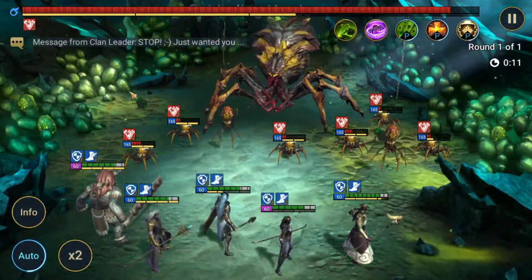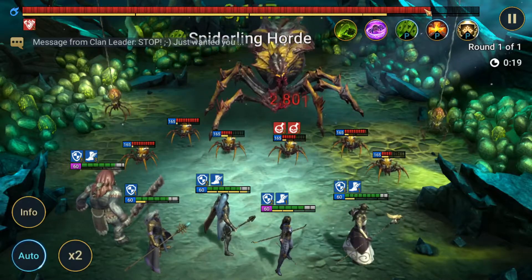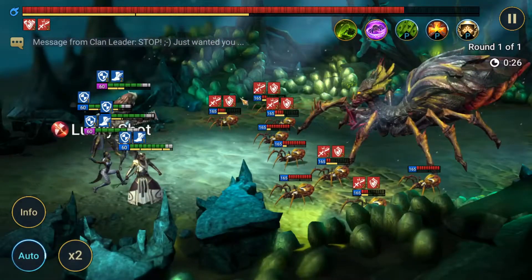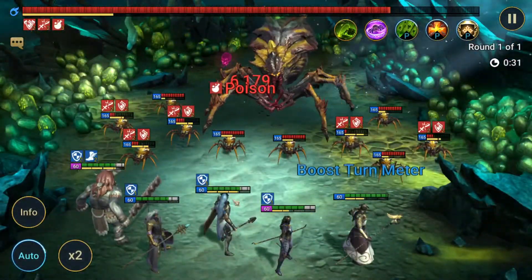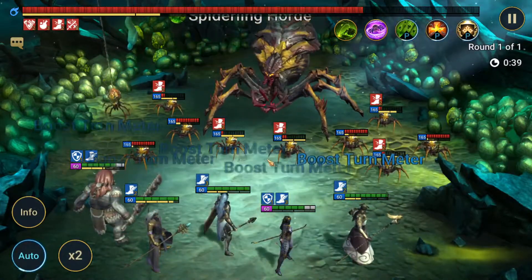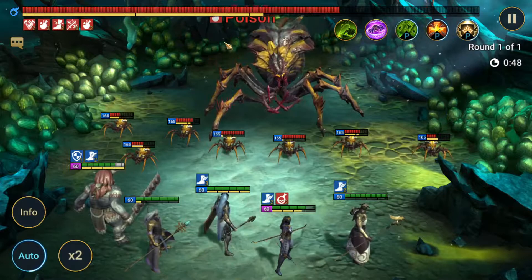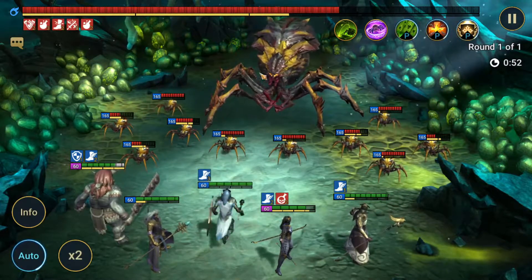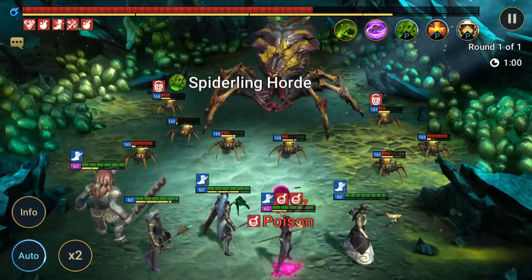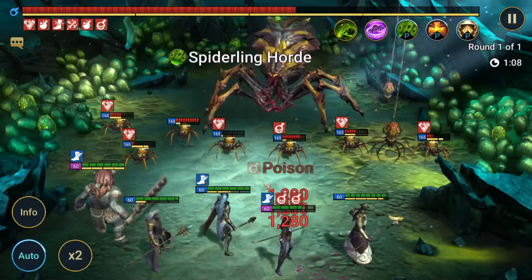I'll let the first couple attacks go through — already some of the spiderlings are dead, and there goes the rest of them. We're just going to continuously knock them down throughout the fight and chip away at the main spider's HP. Tyrell comes in with a little bit of turn meter reduction and Lua takes out the rest. This works a little better on manual just because you can control when the turn meter is coming through, but who wants to play on manual if they don't have to? The spiderlings really aren't getting much here — Apothecary can definitely keep Lua healed up to keep the rest of the team running.